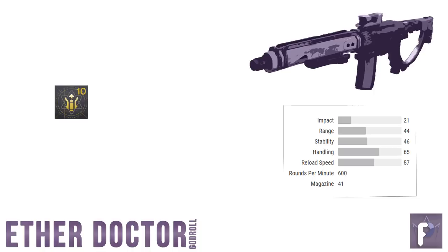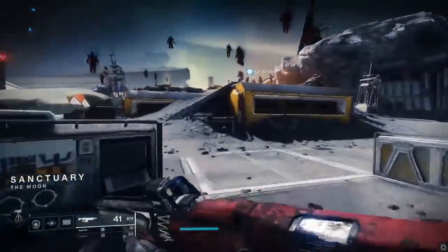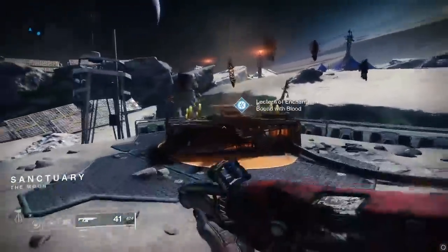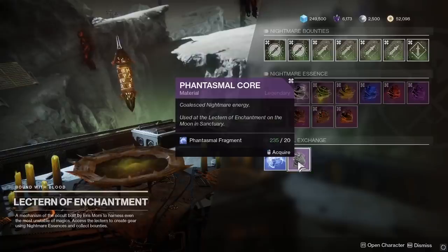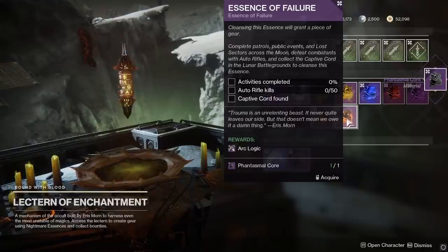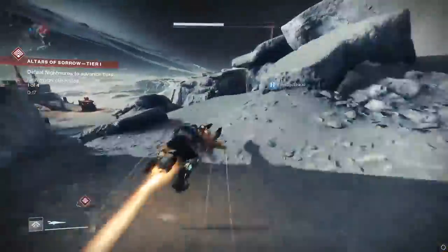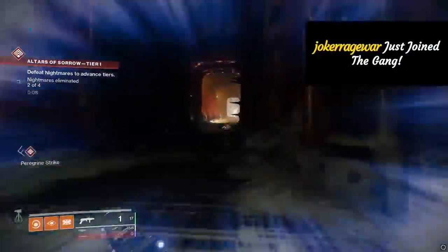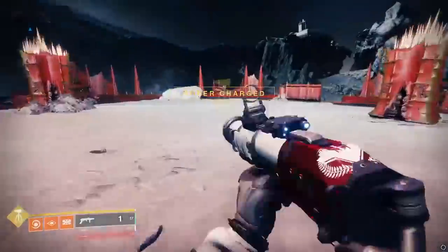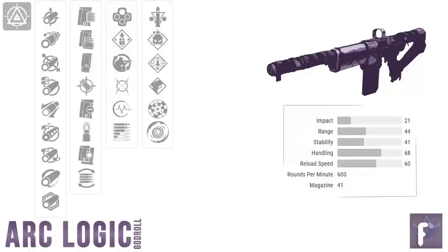For masterwork, we're looking for range or stability. Third gun on our list today is the ArcLogic, a 600 RPM energy auto rifle — and finally a guaranteed weapon drop farm. Go to the moon and head over to the little weirdo shrine left of Eris Morn. You need to pick up and complete an Essence of Failure. The requirements are getting auto rifle kills and doing activities — good news, Altar of Sorrow counts as an activity. Just get out there, complete waves preferably while using an auto rifle, and you'll get this done in no time. The final part involves getting a captive cord. Doing all these steps is guaranteed to get you an ArcLogic, so your only finger-crossing is going to be for the right perks and masterwork.